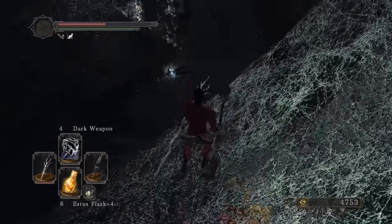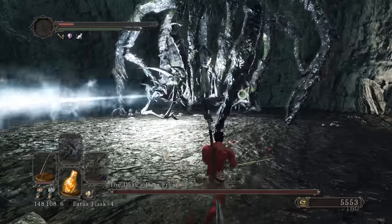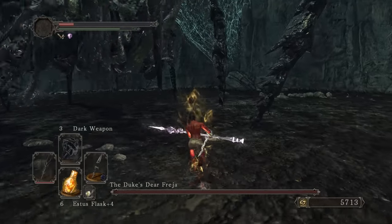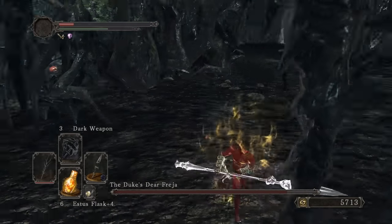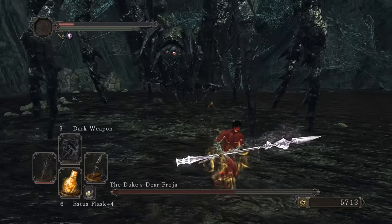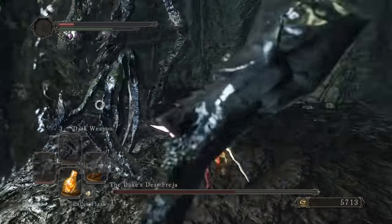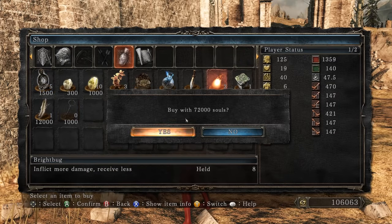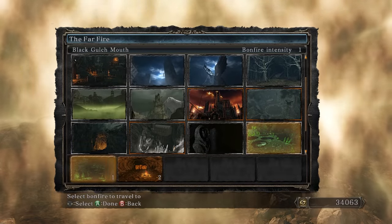Putting the ring on real quick. The problem is I can't really get hits off. Not bad — landing a hit. Oh yeah — there we go! Burning through the rest of the bright bugs. Need more souls so I'll farm the Rotten real quick — these bright bugs cost way too much.